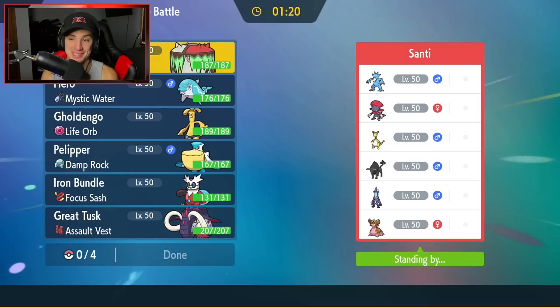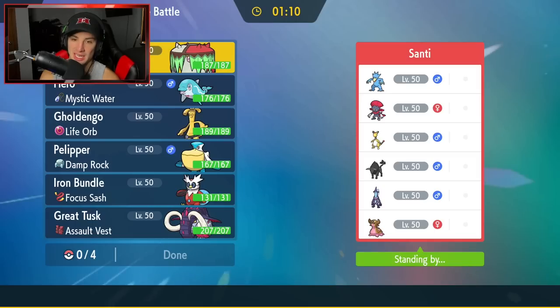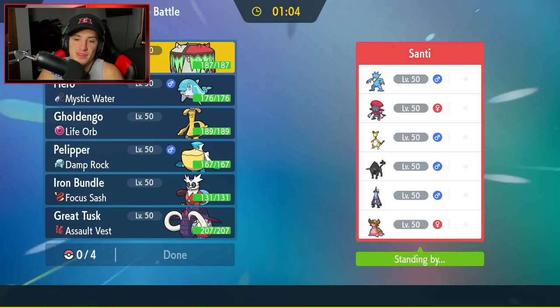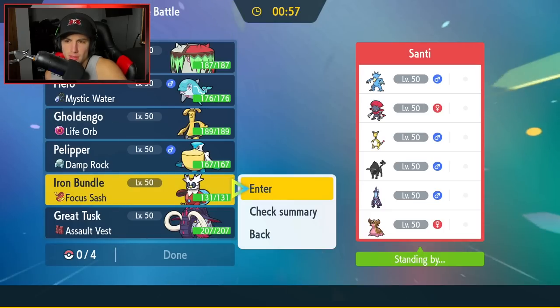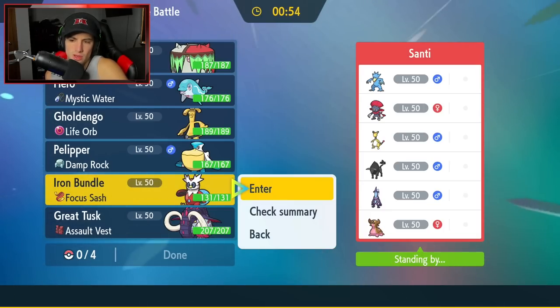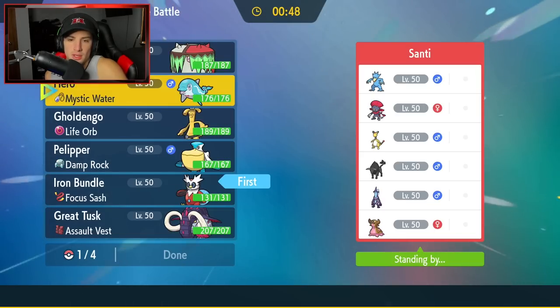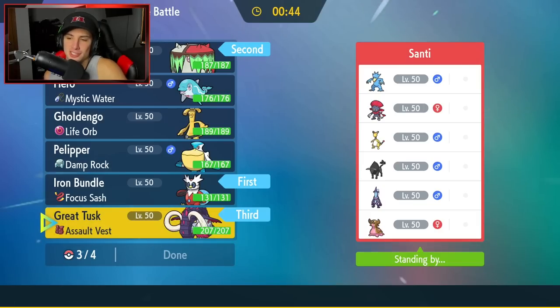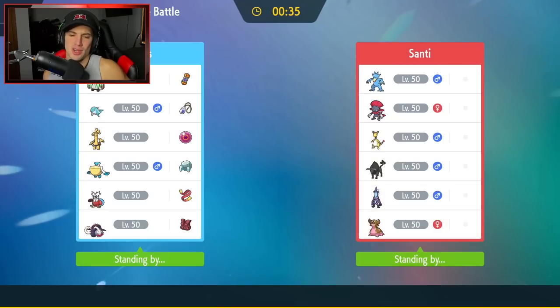Final match coming up — going from paradox teams to this, but I'm not underestimating it. The team is Golduck, Vile, Ampharos, Fire-form Tauros, Toxtricity, and Storm Drain Gashpon. I need to watch out for Storm Drain Gashpon since we have a water squad. Freeze-Dry, Iron Bundle, and Brute Bonnet will be great here. I'll bring Bundle, Brute Bonnet, Great Tusk, and Gholdengo.